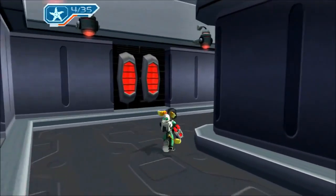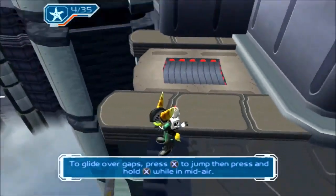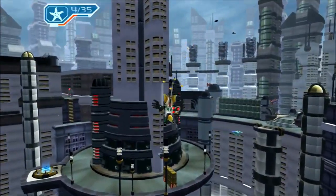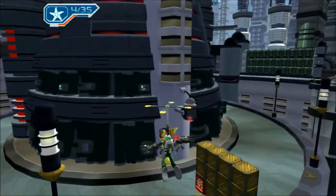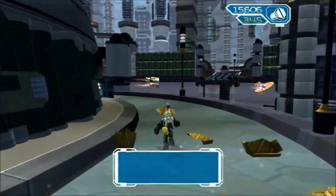I know how to do a long jump - you just get a run and then press X and R1 at the same time to do a long jump. And we're pretty much done with that pathway for the most part. We'll just run around here real quick and get all the bolts.